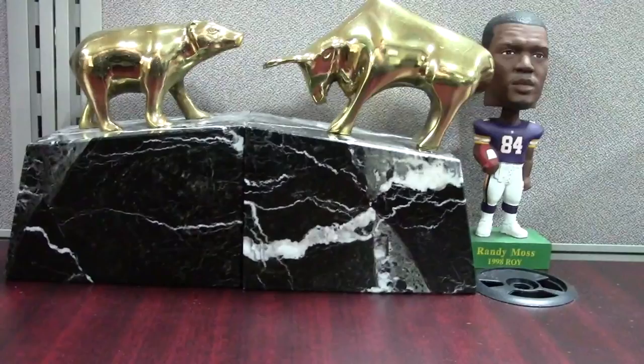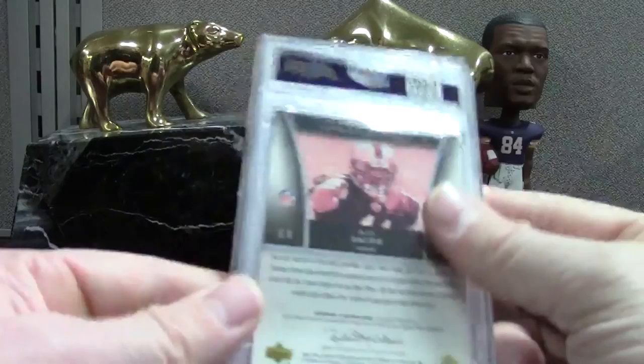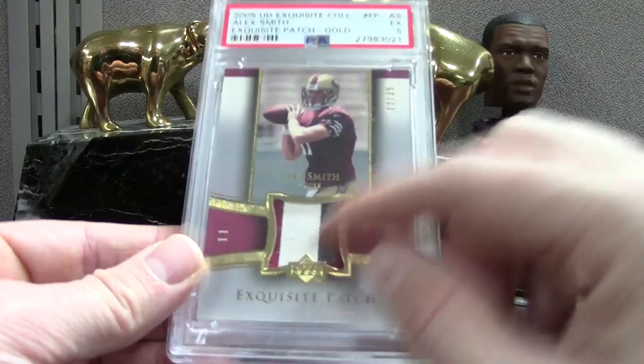This was kind of the lowest card in the order — Alex Smith PSA 5. There must be some kind of surface crease or something around the window area. Got butchered to a 5 — I just kept it in the slab and put it in the store. I don't know, I'm sure somebody will want it — it's got a really nice patch, out of 35, it's Exquisite. We got a Fournet PSA 10.